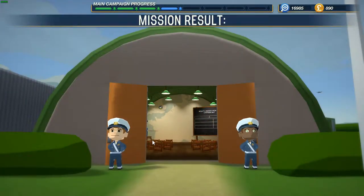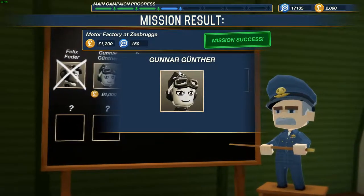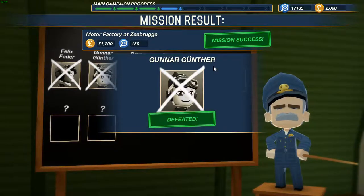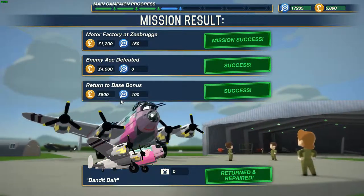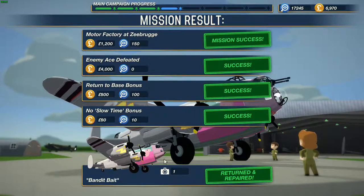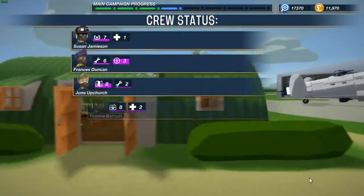All right, let's see. Gunner, gunnar shut down defeated - that's 4K. And one picture. I can't see how much we're getting for the picture but I guess it's 5K again.